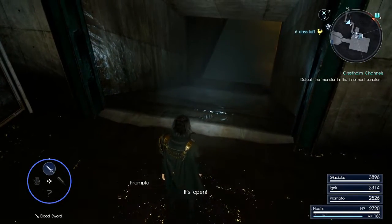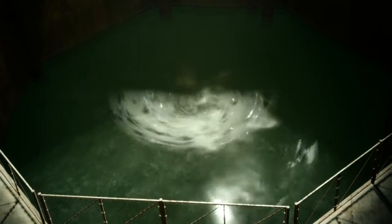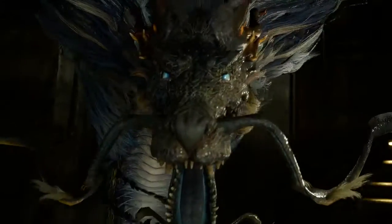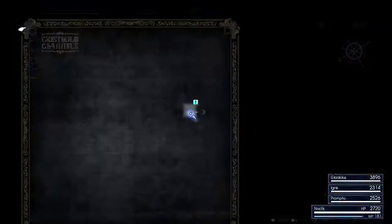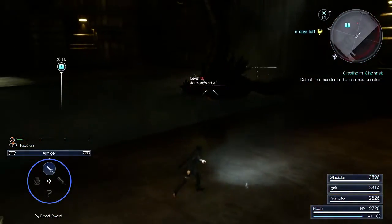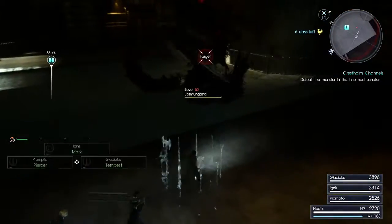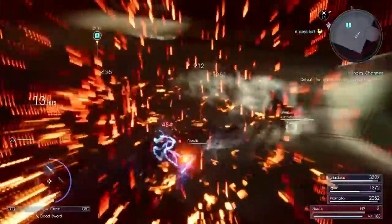Oh, this is the boss room. Oh no... Oh, this is like a baby Hydrian. What on earth are you? Remember, L2 is the dodge. I was about to press Square. Jormungand level 50, are you kidding me?! Whoa. I pressed R1 trying to lock on, and that's the map now. Armiger is still L1 plus R1 — good to know. Dang it, I keep pressing R1. R2 to attack — I was pressing Circle. Okay, I'm getting used to it. I'm starting to get my groove back.